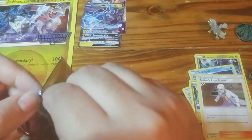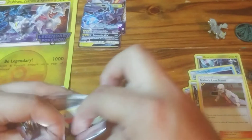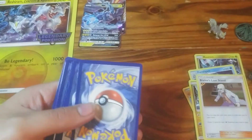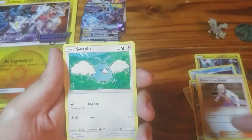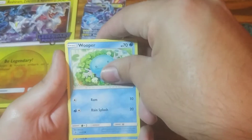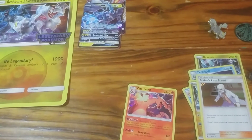Come on GX! It doesn't want to open. Hopefully that's a good sign. GX? Water, Combusken, Heatmor, Dragonair, Kangaskhan, Swablu, Torchic, Wooper, Horsea, Reverse Holo Shelgon. And the rare is a Charizard. Alright — at least we got a Charizard.